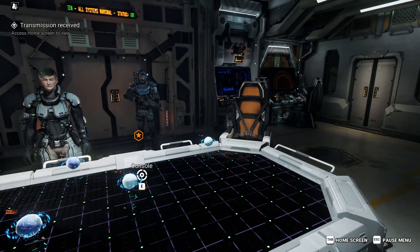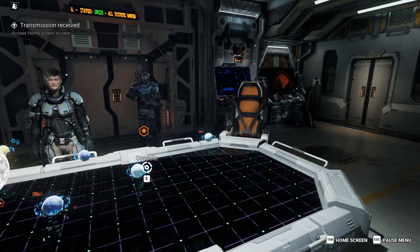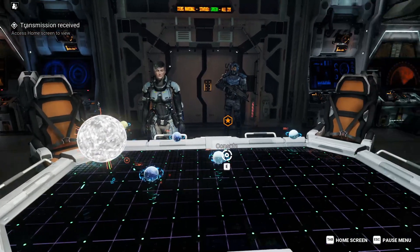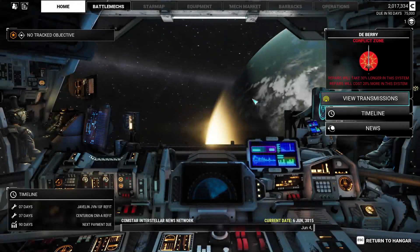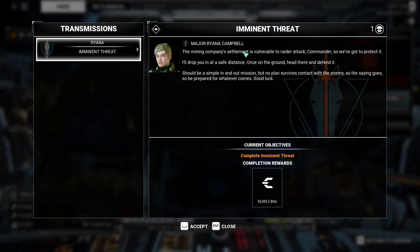During that exchange, when Spears was talking, his holographic bust appeared on the table. Other than that, we just have the display of the star system. To recap: we are going to be hiding ourselves as a new mercenary group with a legitimate contract. Here in the transmissions menu, we have a transmission from Major Campbell titled 'Imminent Threat.' The mining company's settlement is vulnerable to raider attack, Commander, so we've got to protect it. I'll drop you in at a safe distance — once on the ground, head there and defend it.